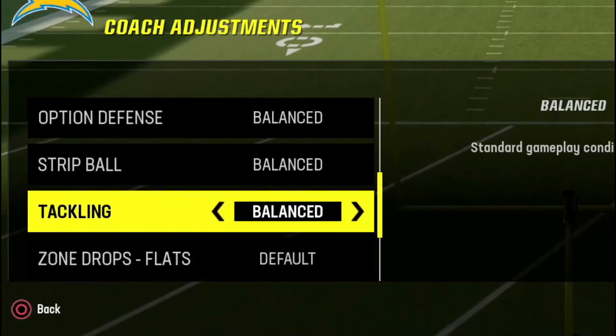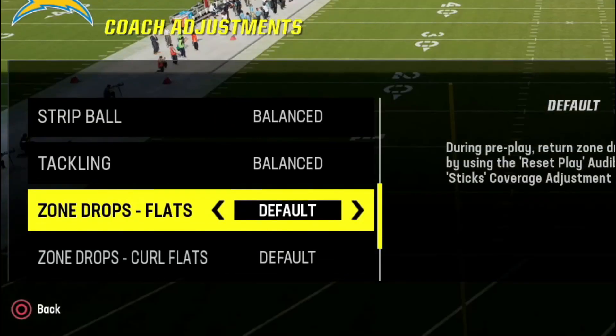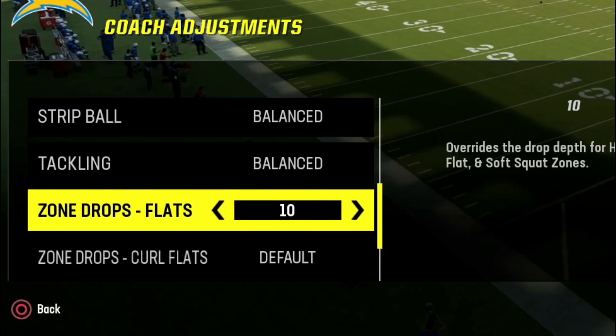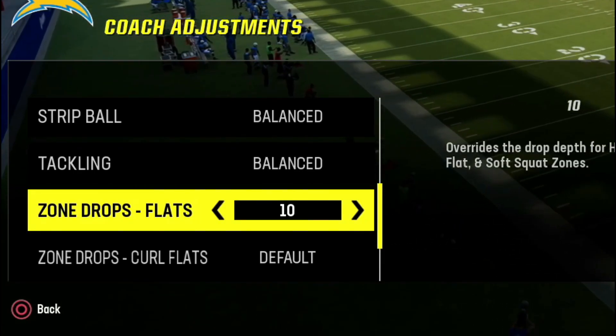In terms of coach adjustments, the only one I use since we're really blitzing — if I make any adjustments — I do the zone drop flats and I just put these to about 10 yards. Really all this is for is to be able to stop all the dump-off routes and the slants or anything short. The QB's not going to have much time to throw, so we just want to take the short stuff away.